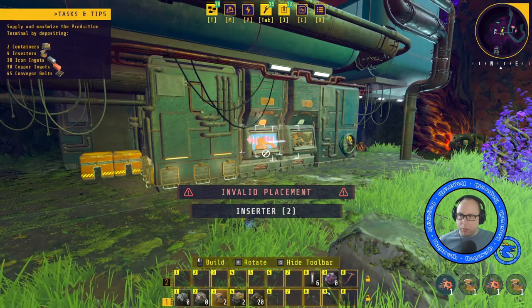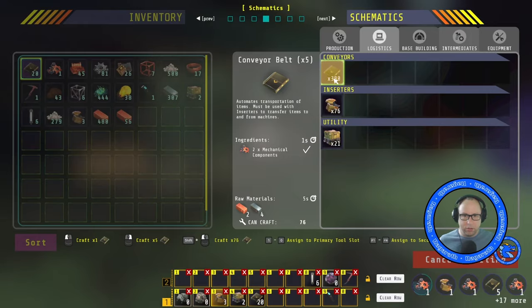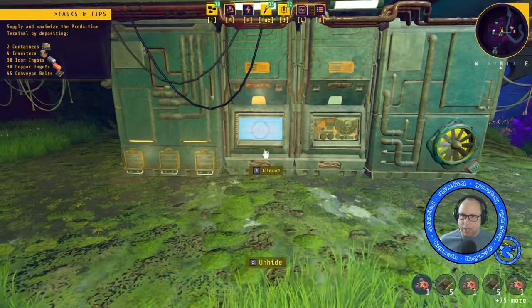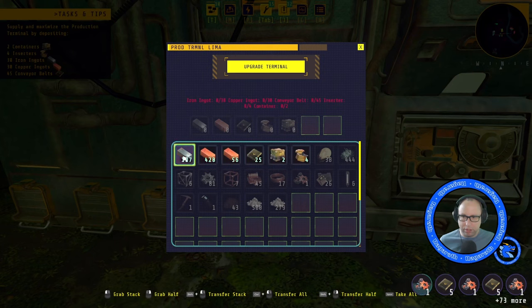We want about 45 conveyor belts. That should build them and we should have our iron and copper. Once all of that's built, we should be good to go.